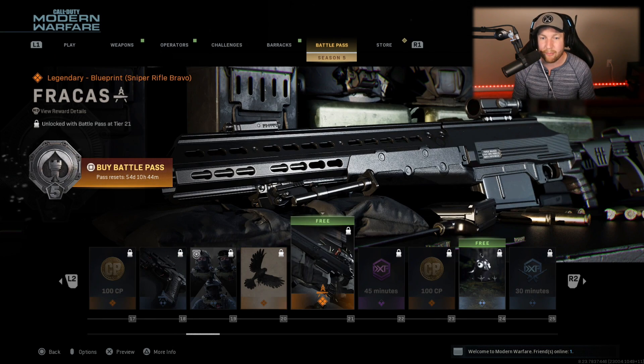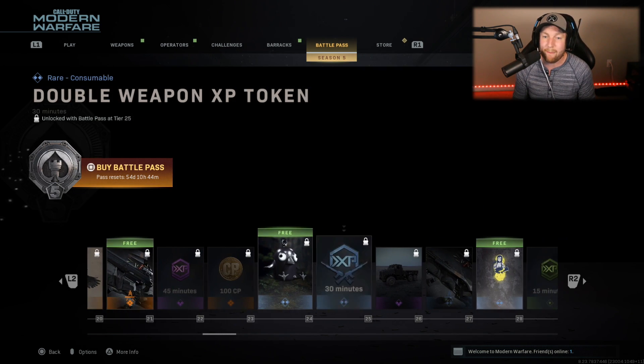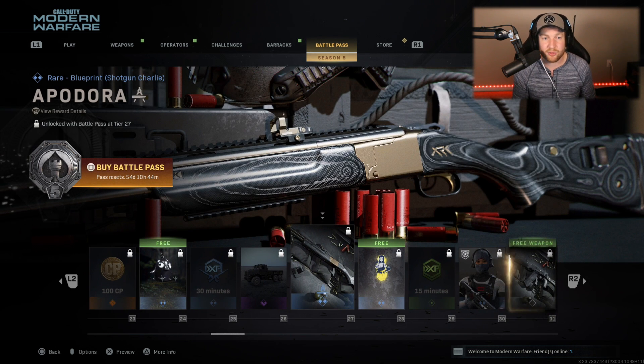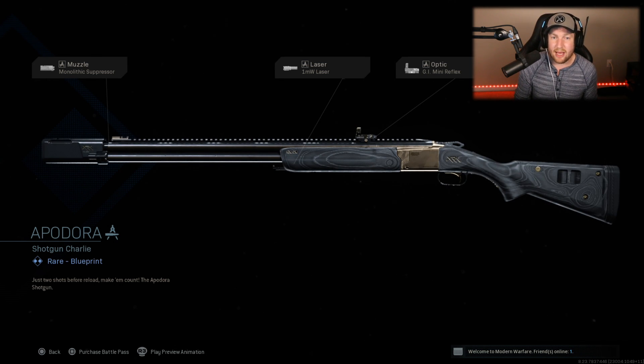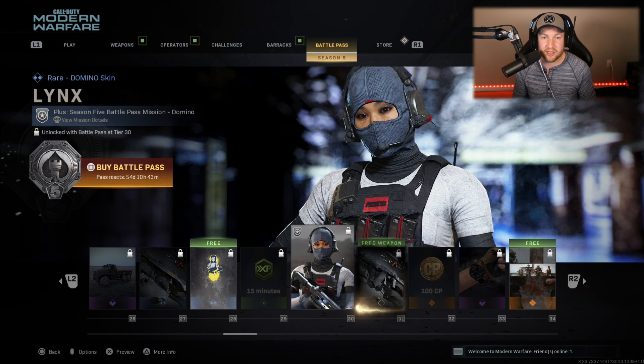After this, we have another free item — a blueprint for a sniper rifle. The theme they have going with this Battle Pass is blacked out; you're going to see it a lot. It doesn't add many skins to the weapons, but you see a lot of Shadow Company logos. After this, some weapon XP, Call of Duty points, a free weapon charm, another blacked-out vehicle. Then the next blueprint is called the Apadora — for the 725 shotgun, kind of gold and black. Some more sprays, and another skin for Domino — this time with the Balaclava, hiding the face.